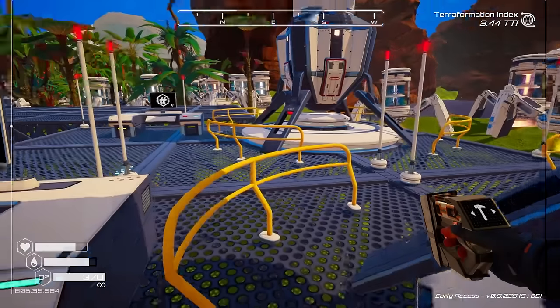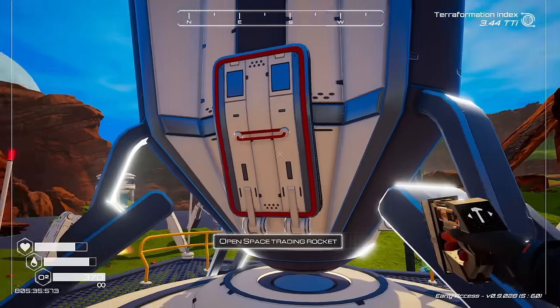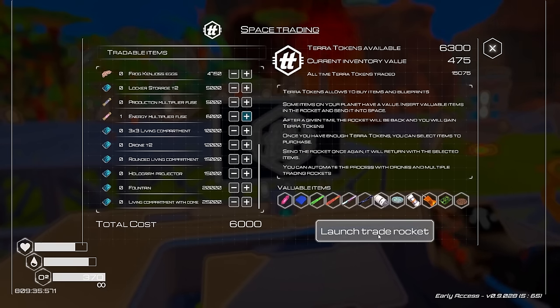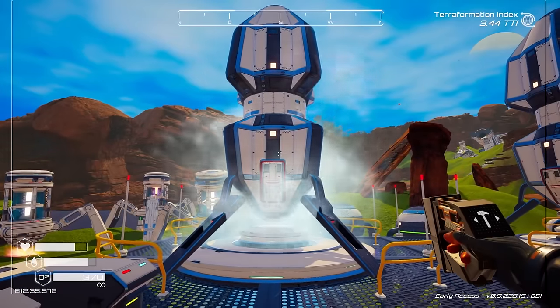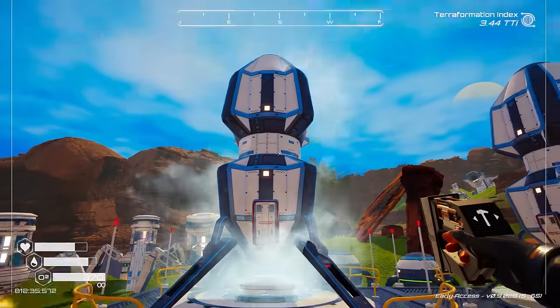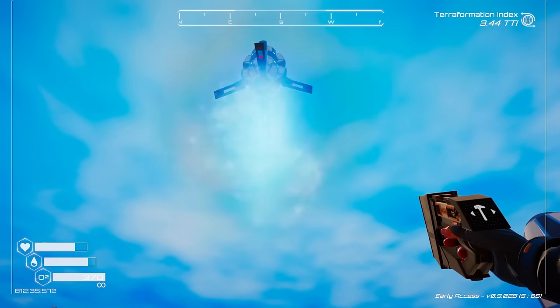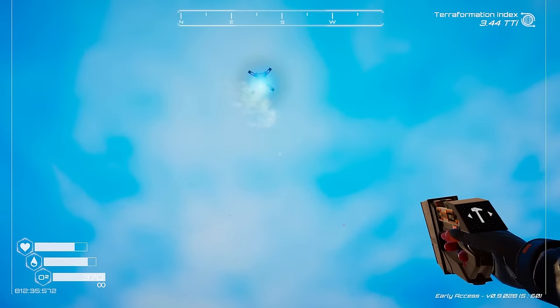Thankfully there are quite a few pulsar quartz in that one and in this one. So let's order one of these and launch the trade rocket. Goodbye little friend. We can also find these fuses in the new portal areas that we're going to. It bothers me that this thing had no sound on launch - maybe we'll put some in in post.